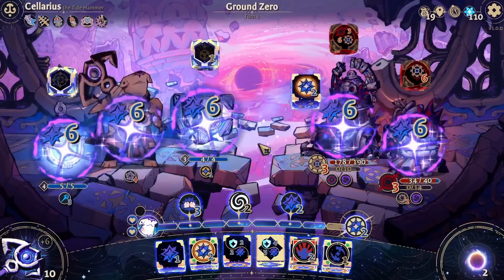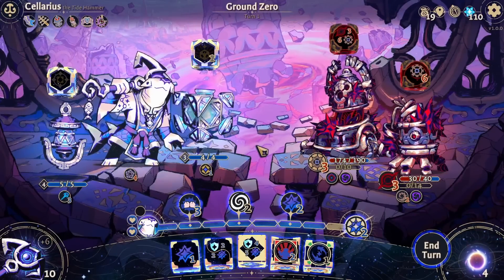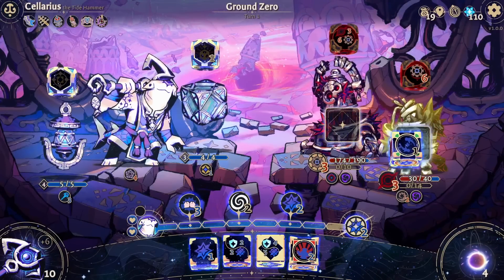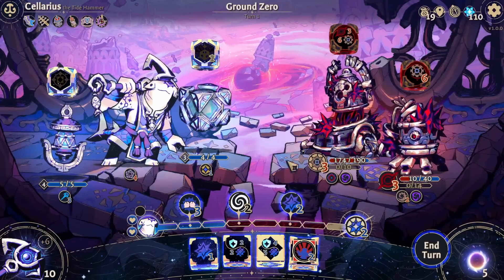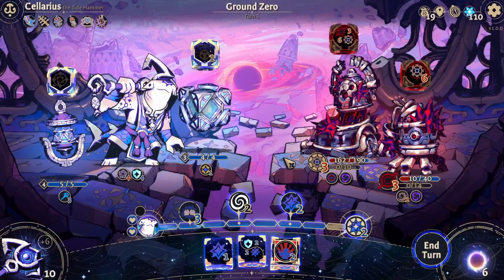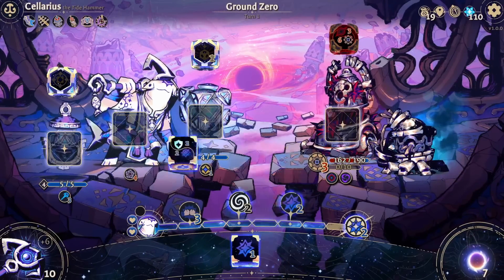I'm going to have to try this - we can mulligan the fight. Good to know. Hit that guy twice, he's still got thorns - that's going to do eight. Wait, but I can just kill him. There, problem solved.